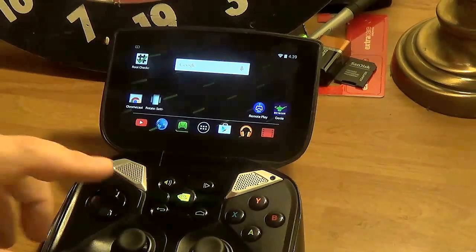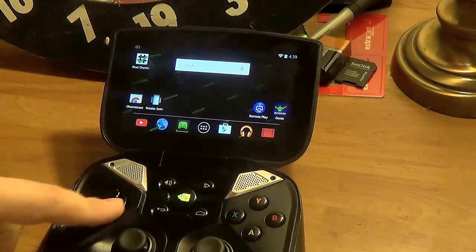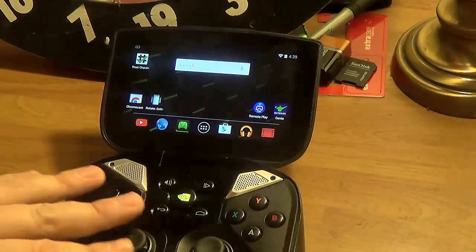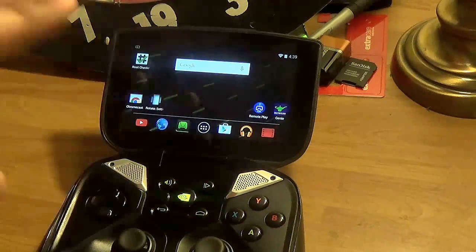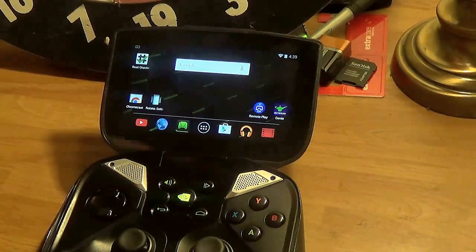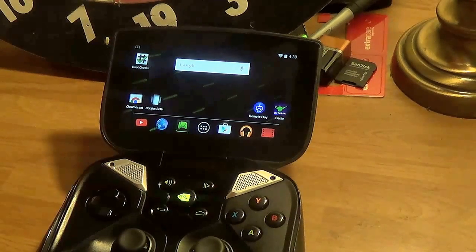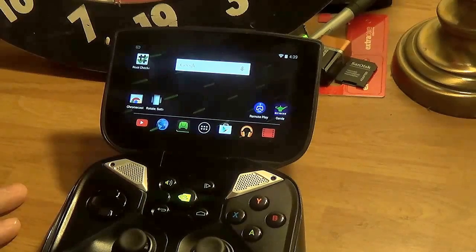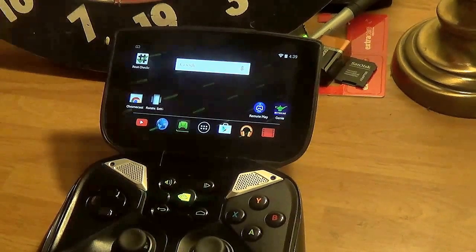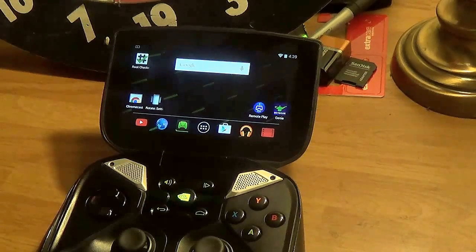The big plus side on this is the controls work without using touch mapping or anything like that. You can use all the controls. The only thing that's missing is certain things that the Shield doesn't really have, like you can't use the touchpad unless you use it on the screen — you have to use the touch screen for the touchpad. But the share button and the PlayStation button are on the touch screen, which for the most part I've not had a problem with. That's not been an issue when playing any game that I play.